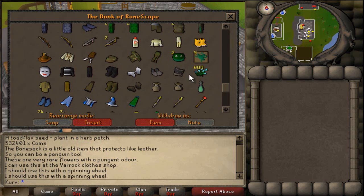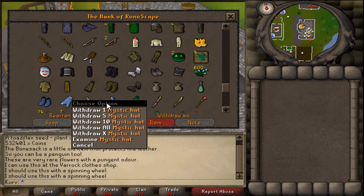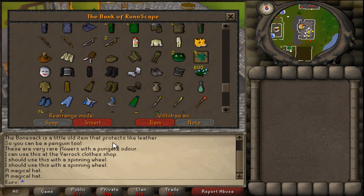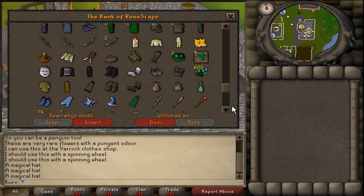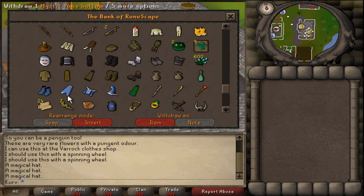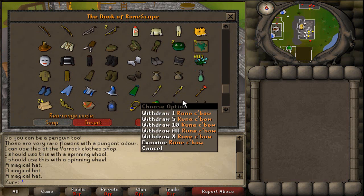Next row of gear: just mourners outfit for when I get 90 slayer, medium pouch, small pouch — I used the large pouch for Devious Minds so I'll have to get that back. Ectophial — very helpful. Full mystic for barrows. This is actually my friend's tuna potato — I'll give that back. I use Ahrim's hood when I actually do barrows. Guthix cape, Saradomin staff, Guthix staff, fire battle staff. Sapphire lantern and cave horror drops. I'll need to buy more admiral pies for clues.